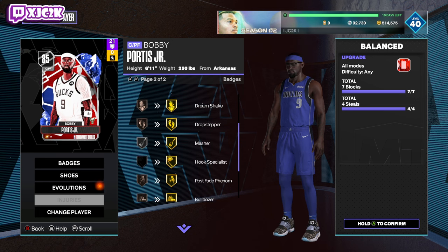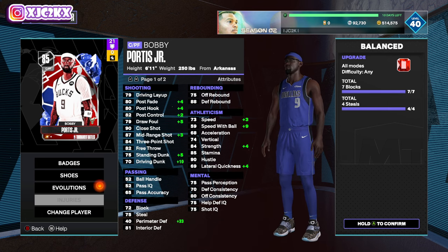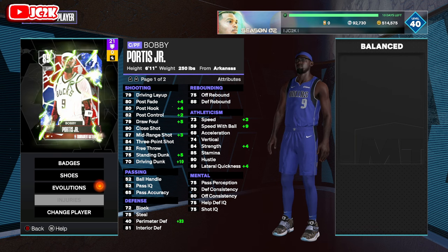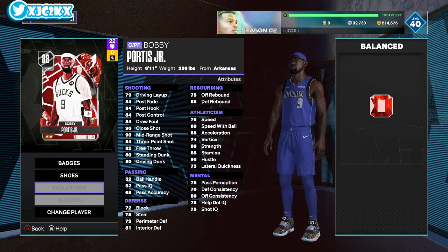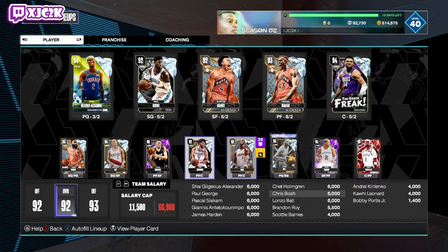Now up to 76 speed, 68 acceleration, 73 lateral quickness. Just overall, a lot of solid all-around boosts. Gold Back Down Punisher, Dream Shake, Drop Stepper, Masher, Hook Specialist, Post-Fade Phenom, and Bulldozer — all interior finishing badges boosted up. Hoping the Bucks continue to do well in the in-season tournament; they're 2-0 so far, two more games to come. So another card like Derek White and Jared Vandenbilt still has the potential to get all the way up to a Diamond and potentially get two more Evos.